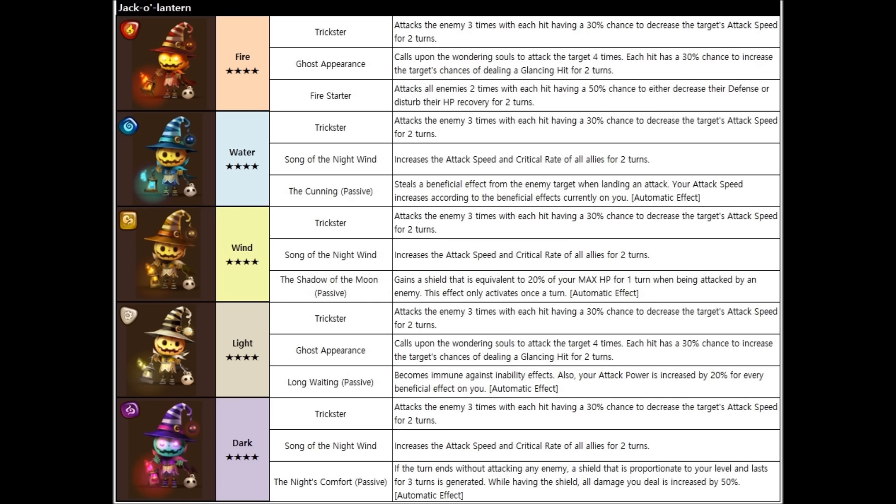Finally, the dark Jack-O-Lantern has the Knight's Comfort passive. If the turn ends without attacking an enemy, a shield proportionate to your level that lasts for three turns is generated. While having the shield, all damage you deal is increased by 50%. So if your turn ends without attacking an enemy — I believe this is only if you do not attack. I'll be sure to make an updated version of this, as it's either going to be if the Jack-O-Lantern doesn't attack or if your team doesn't attack.